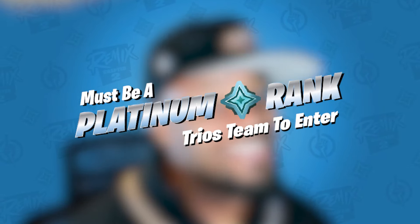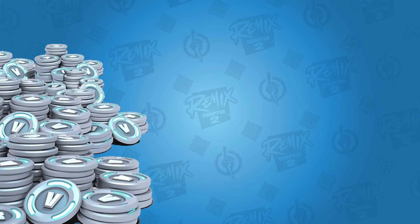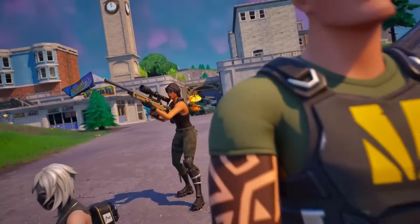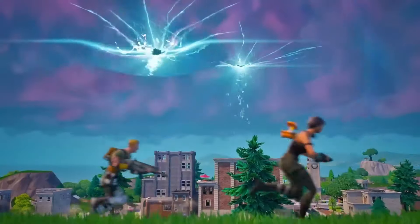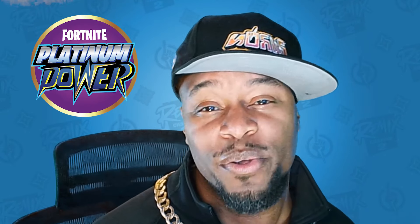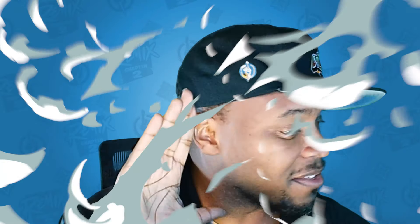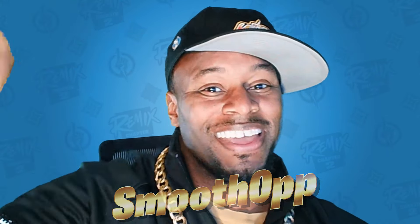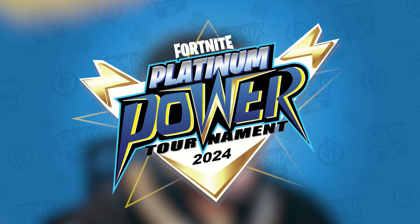Platinum Power is hosting the very first Fortnite tournament, and with the new Remix Chapter 2 this is the perfect time. It's a trios-based tournament — get your friends and get grinding, because you need to be Platinum rank to enter. Prizes include 5000 V-Bucks each for first place and 1000 V-Bucks each for second place. The tournament will be held in Reload Zero Builds on Monday, November 25th at 4 PM Eastern, hosted by Smooth Up and Gaming with Flash. Spots are limited — get registered on the official Platinum Power Discord.